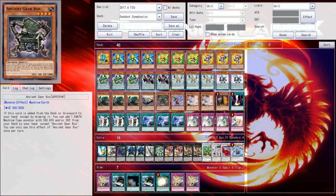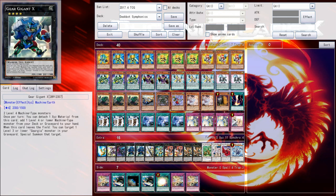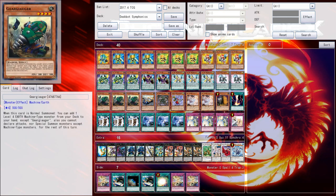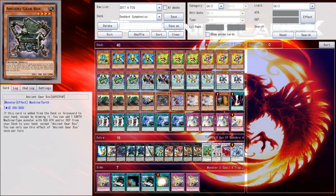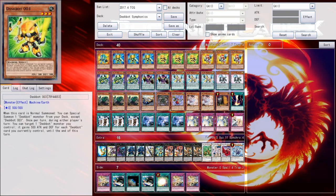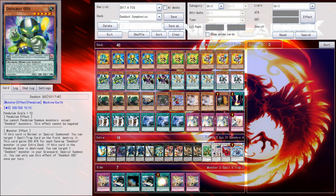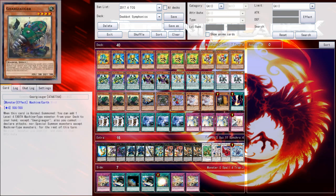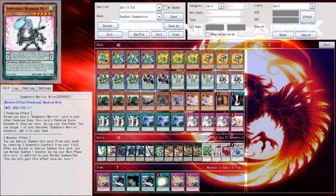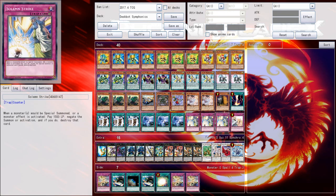Ancient Gearbox is really value-based. I'm running two Gigants in the Extra Deck because of Machine Dupe plays with Augur — you go Augur, search Accelerator, Machine Dupe the others out, make Double Gigant. Off Double Gigant you search Guitars and Ancient Gearbox, then search Despot 3. You have the discard for Guitars and Despot 3, which you normal summon into Despot 5, which goes with the mics into Infinity. There are tons of niche little interactions, and the deck has more starter cards now than it ever has before.